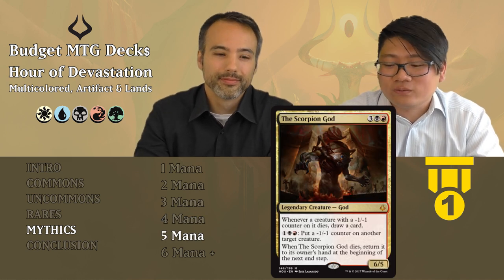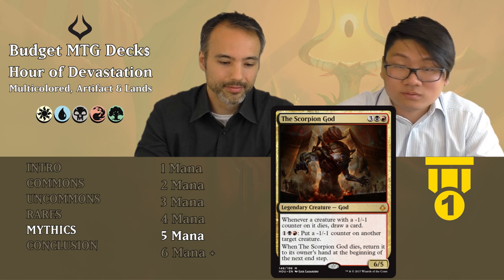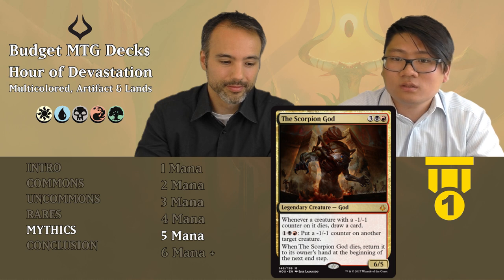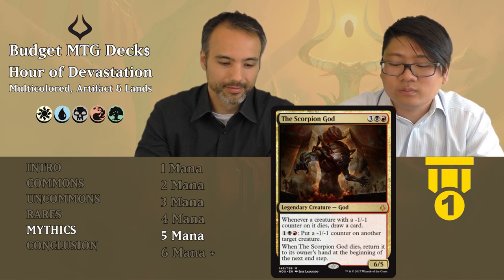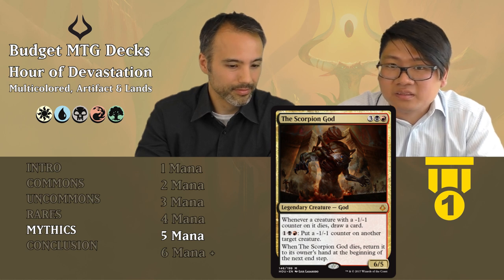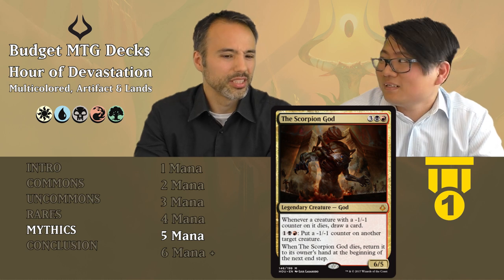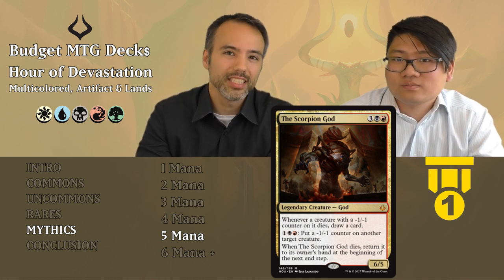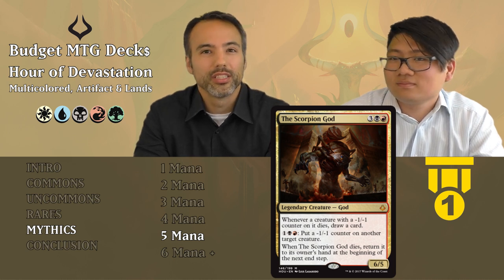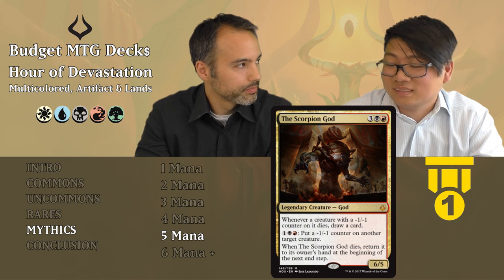The Scorpion God: three, a black, and a red — a 6/5 God for five mana. Whenever a creature with a -1/-1 counter on it dies, draw a card. For three generic and a black and red, put a -1/-1 counter on another target creature. And when the Scorpion God dies, return it to its owner's hand at the beginning of the next end step — so you can't permanently get rid of it. It draws cards, puts -1/-1 counters, comes back when it dies, and it's always a creature — no devotion needed. Almost impossible to get rid of. Tier one.